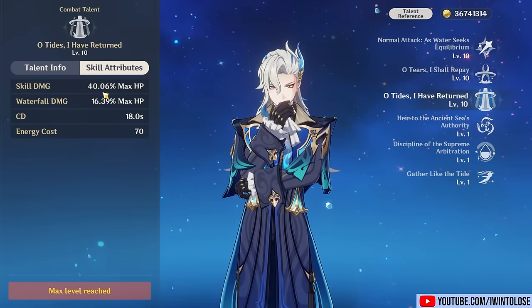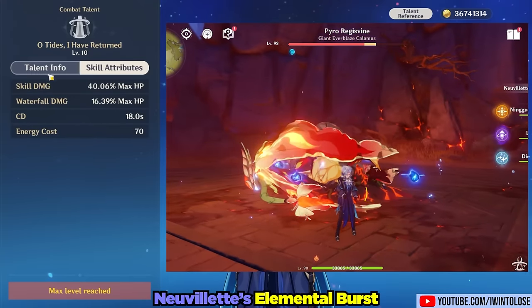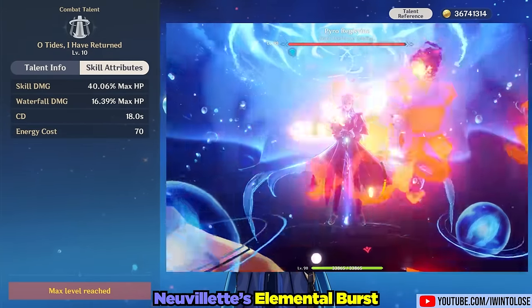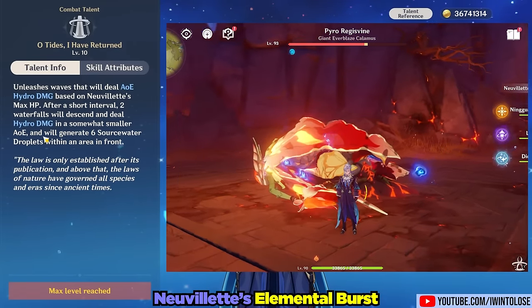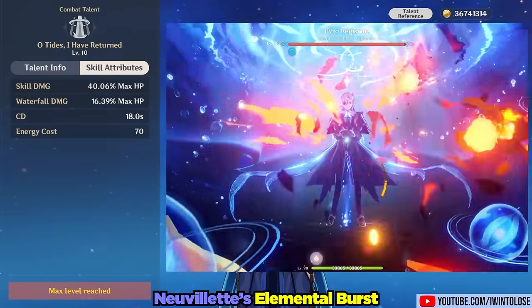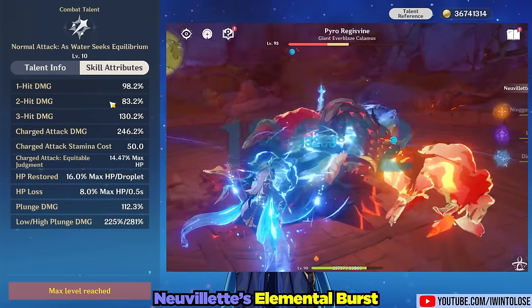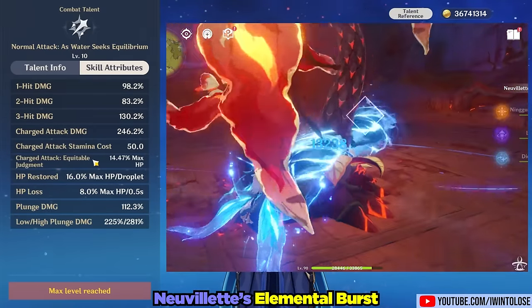His elemental burst does a bunch of damage based on his max HP, plus two follow-up waterfall ticks, with an 18-second cooldown and 70 energy cost. The main reason to use it, though, is to generate six blue balls. So his kit heavily revolves around generating blue balls and then using those blue balls to make his laser cannon fire pretty much instantly.